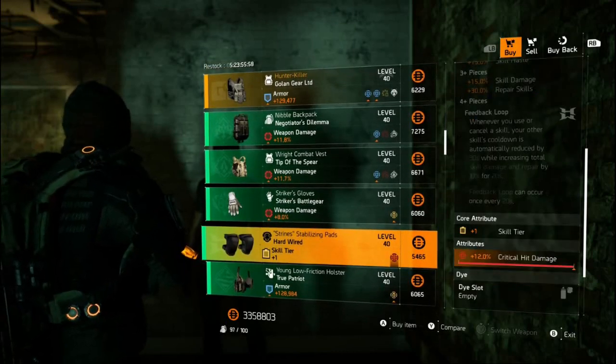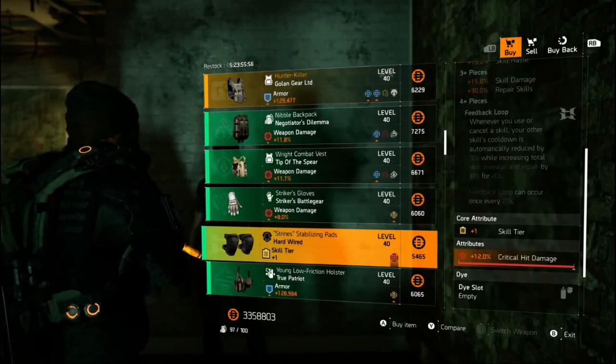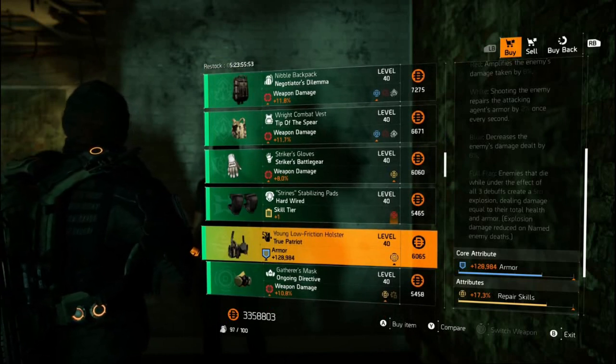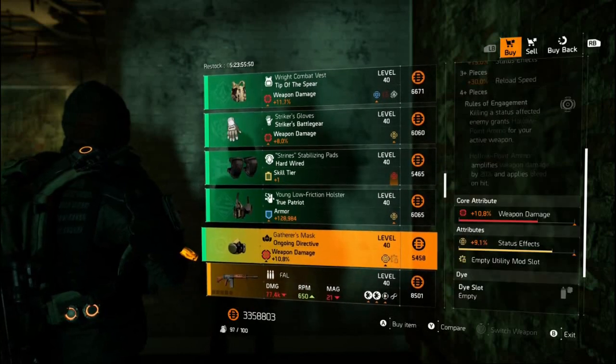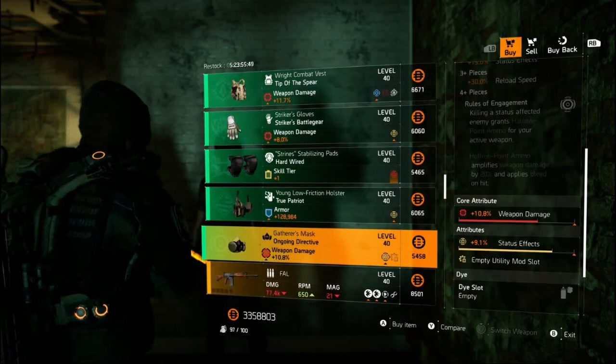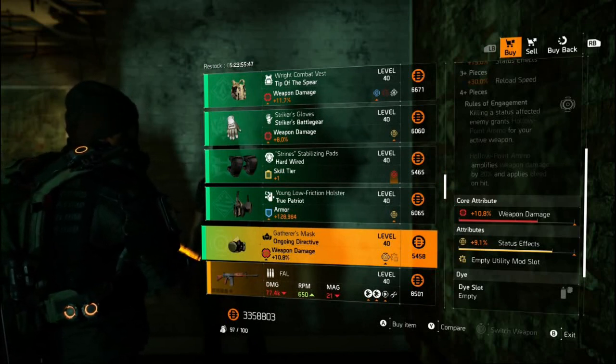Hardwired knees — you can definitely stat bank this max crit damage roll if you need to, or re-roll it off to whatever you like. We've got a True Patriot holster with armor and repair skills — I'm not a fan so I'll be passing. An Ongoing Directive mask with 10.8% weapon damage and status effect — this could work nicely for a DPS status hybrid build, but only in PvE.